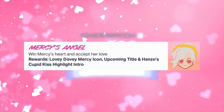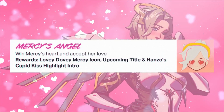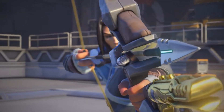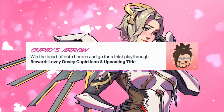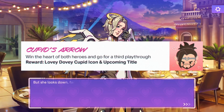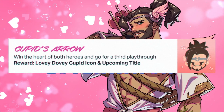Next you've got Mercy's Angel — by winning Mercy's heart you get the Lovey Dovey Mercy icon, a title, as well as Hanzo's Cupid Kiss highlight intro. And then finally, Cupid's Arrow: if you win the heart of both heroes you get the Lovey Dovey Cupid icon as well as another upcoming title.